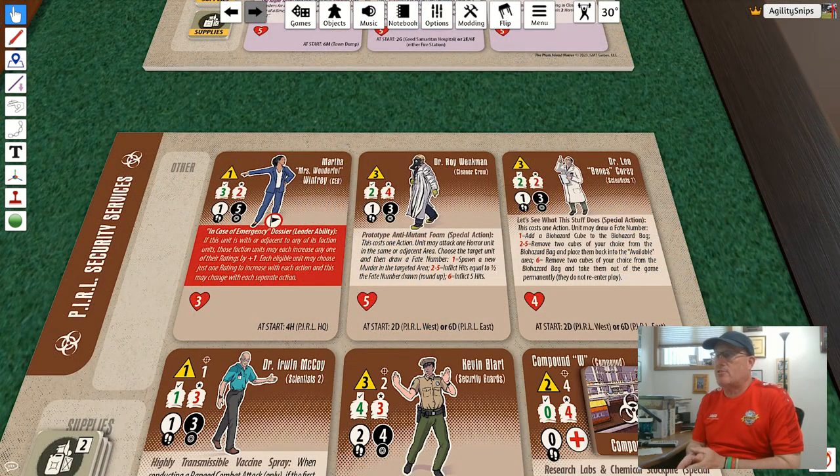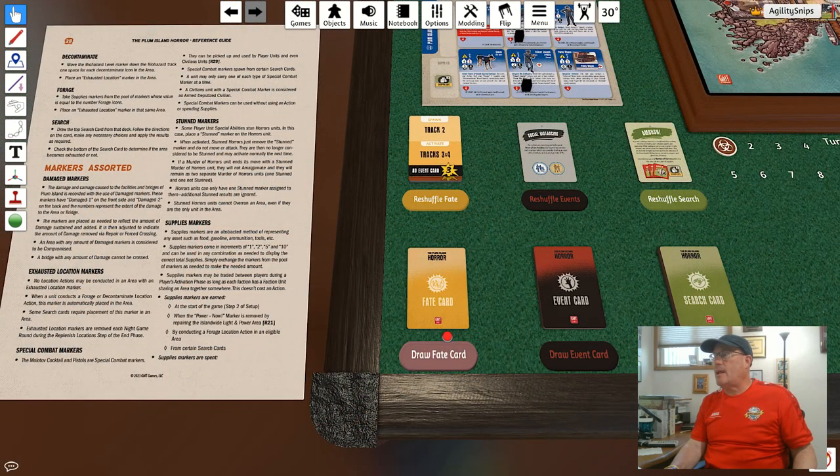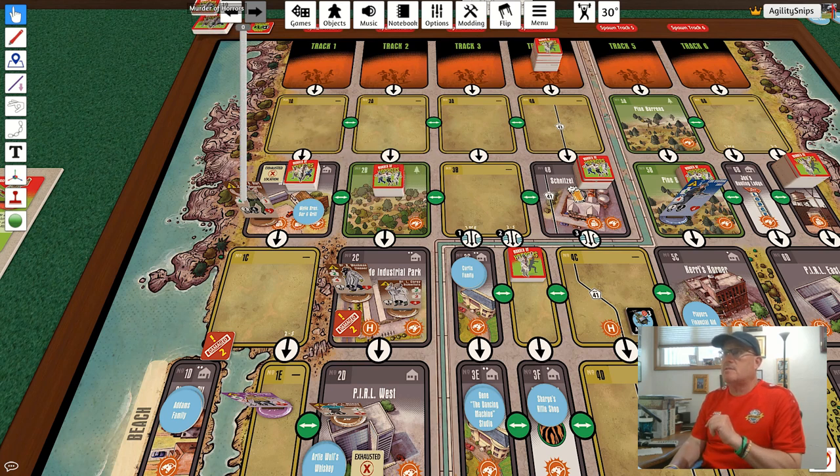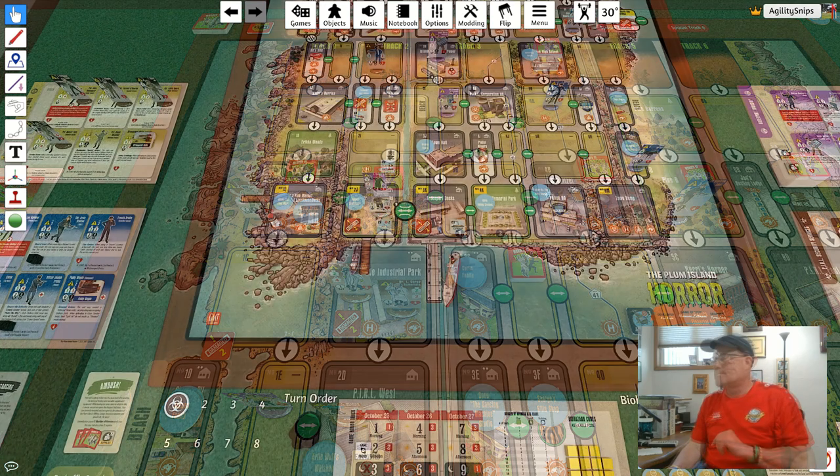For my second action, I'm going to use Dr. Venkman's special action: prototype anti-mutant foam. Again I have to draw a fate number, and hopefully I can remove some of the horrors from the stack facing him. I draw a fate number and get a three. With a three, I get to remove two murder of horrors tiles — two hits on this stack. I take two of these tiles and put them back in the murder of horrors pile. That is Pearl Security Services' second and final action this round.